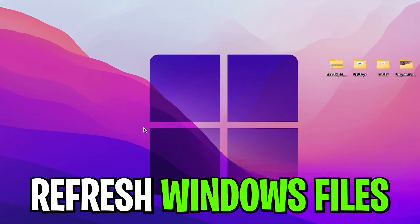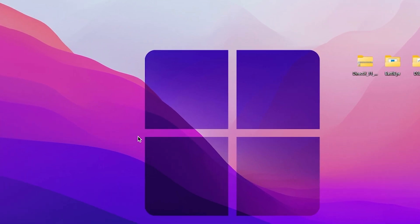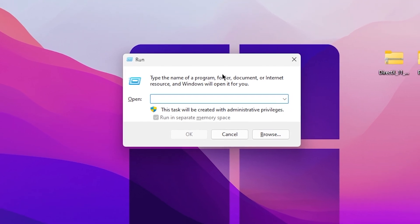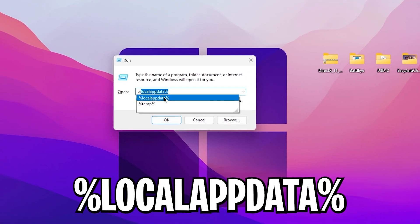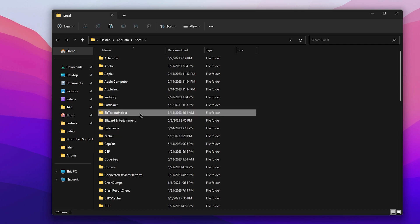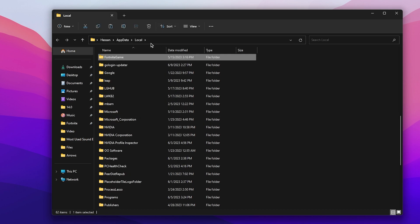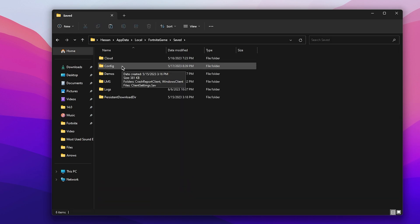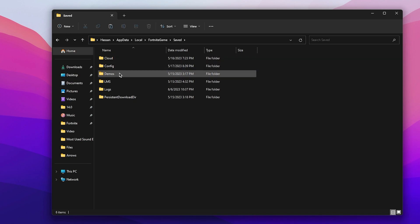In the first step, you need to refresh your old Windows files and your Fortnite files. Press the Windows key + R together from your keyboard. This window will pop up — type %localappdata% and go straight into that location. Find the Fortnite folder by pressing F on your keyboard, then find the Fortnite Games folder and double-click it. Go into Save, and there you will find the Cloud, Demos, LMS, and Logs folders.